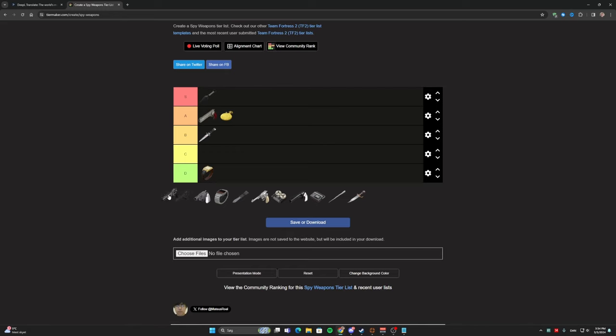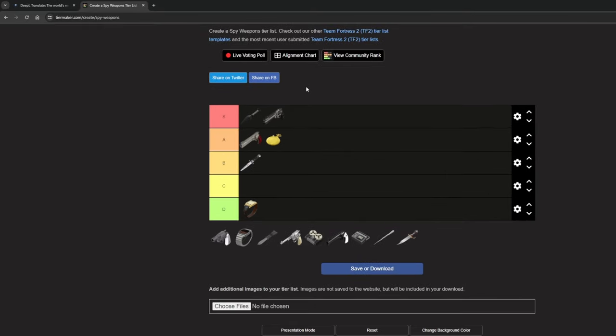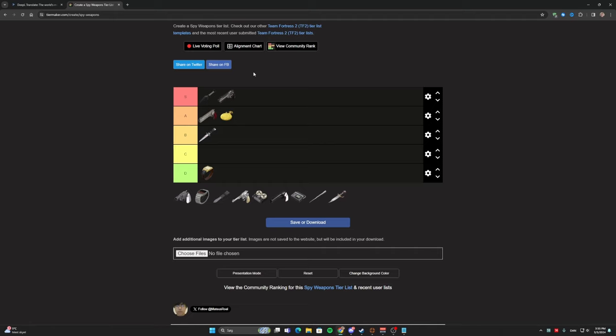Now the Diamondback. I actually don't play a lot with the Diamondback, but the times I do I destroy entire lobbies, so I would put this in A tier. To quickly explain why: when you backstab an enemy you gain one critical hit, and when you destroy buildings — sentries, dispensers, and teleporters — you get one crit per building destroyed. So you basically get crits for doing exactly what a Spy is supposed to do. Each critical hit does 102 damage, which is very, very strong. That's why I put it in A tier.